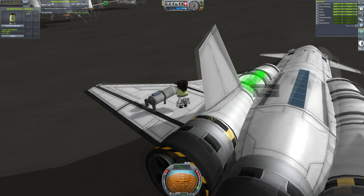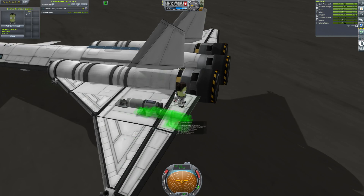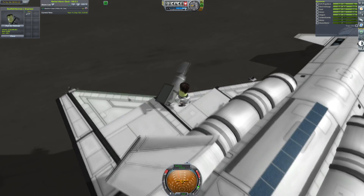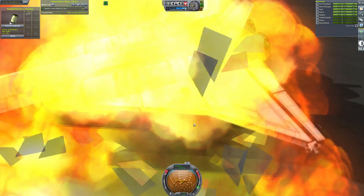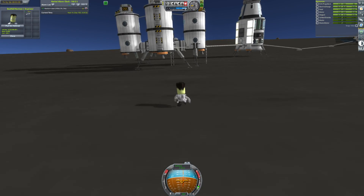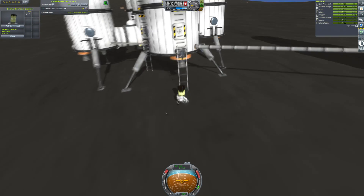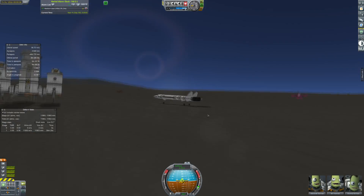We also get a fourth Kerbal out to pull off the landing leg - and hopefully put it on the base, but I think it just falls off and explodes, which is no good. Three of the six Kerbals are going to head up to the Endurance, mostly to balance life support, so that each base and ship has enough life support that they can survive long enough until the water miner gets there so we can actually start producing life support.